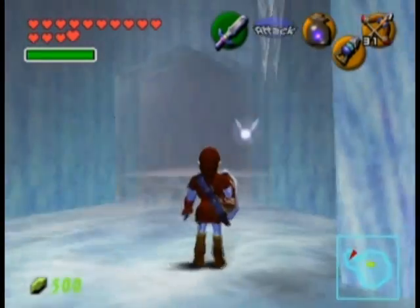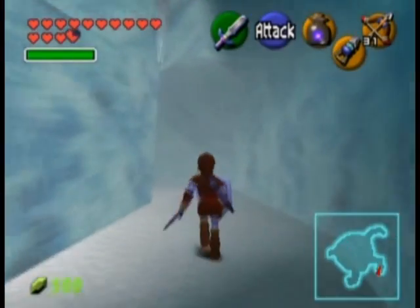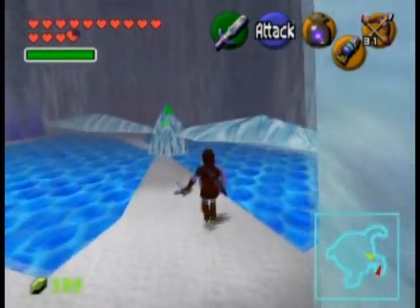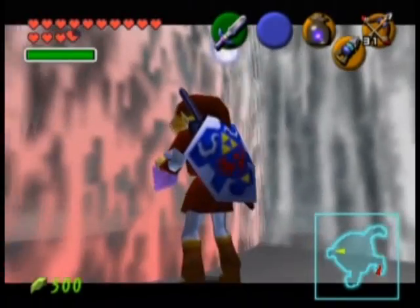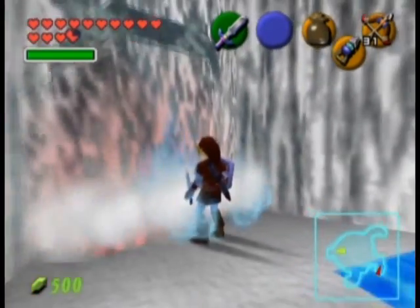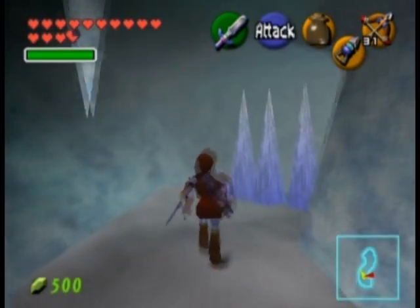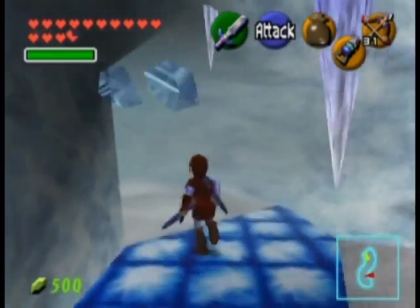Now we're going to head back to the room. The icicles definitely respawn — that's annoying. But yeah, the spinning blade room: go to the opposite side of that room and you can burn that down with the blue fire. After that just head through a small path. I don't think there's anything dangerous in this one, except for annoying icicles again.